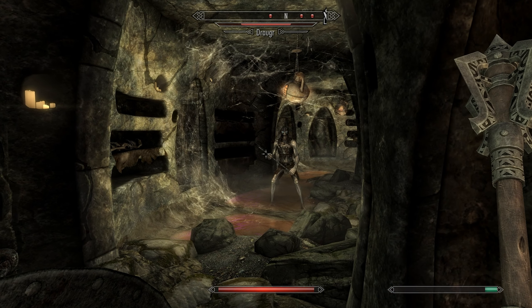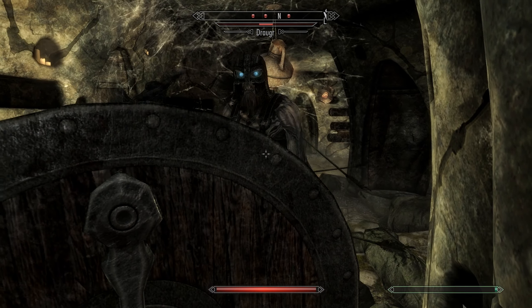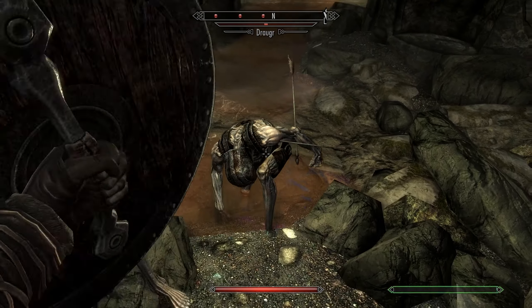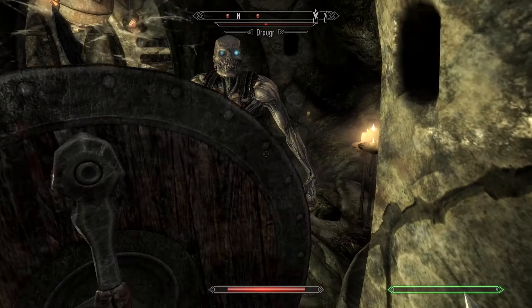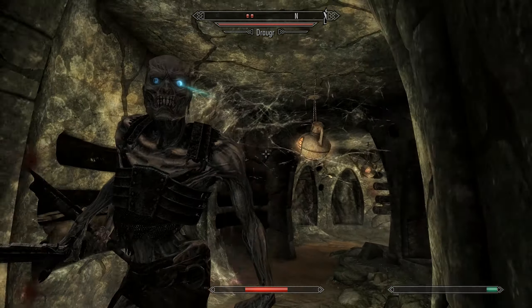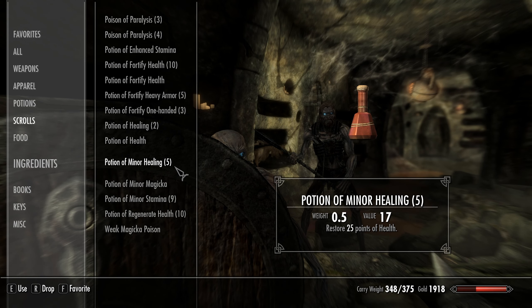I got steel gloves from one of them. I hate these things - I can't even run fast enough, couldn't get sprint off. Nothing in these urns, nothing there. We got a resisted draugr. He's down. Putting those extra points into damage is working out pretty well.